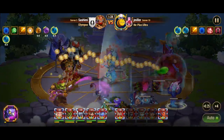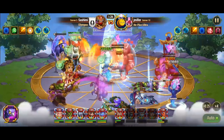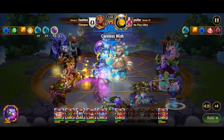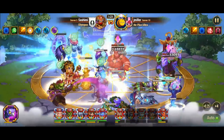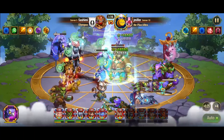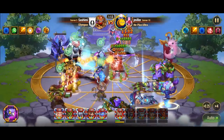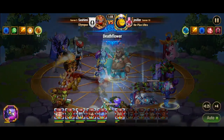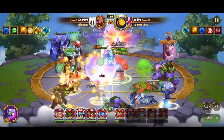Thea focuses her power on the ally with the least health, healing them with a relatively short cooldown of 10 seconds. This targeted healing provides frequent support to the most vulnerable ally. Additionally, the ascension version of this skill reduces the damage taken by the healed ally by 50% for 5 seconds, adding a protective layer.